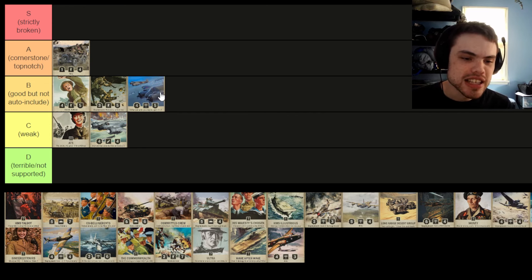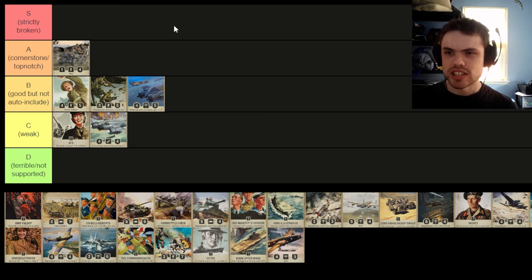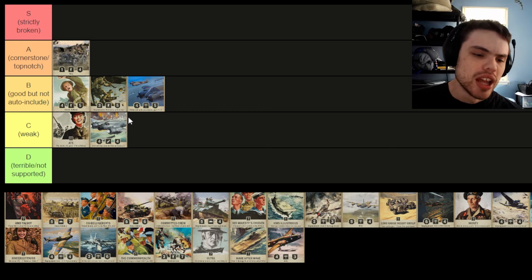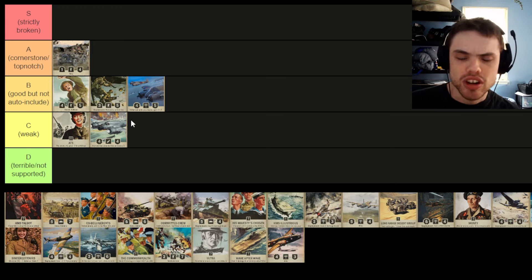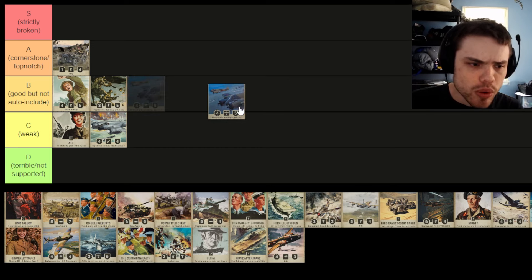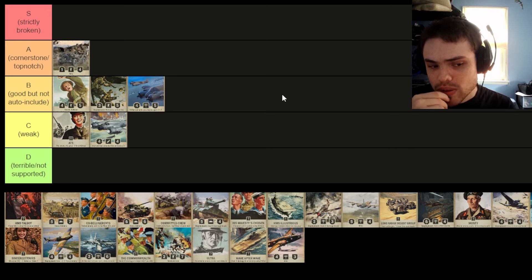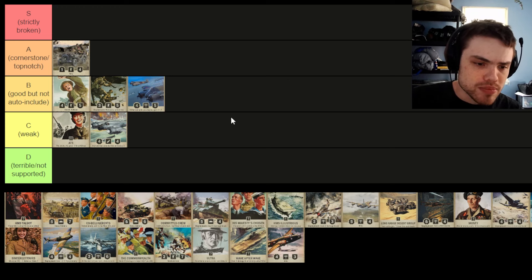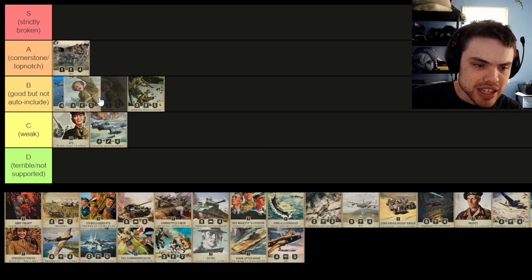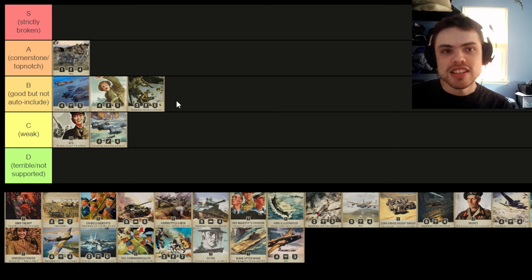Then we have the new Bowfighter — a 5-cost fighter with the passive effect: when you deploy a British air unit, give it +2/+2. This is a relatively new card and there's been big discussion on whether it should be played in air. I was skeptical, and from what I've seen people have landed on no, this should not be played in air — though it always has the potential to see play later if the meta slows down. We're going to put it in B tier. The effect is powerful, it can snowball quickly if your opponent doesn't have removal, it's a fighter so it deals damage back, and it offers a scary body. I'd put it at the top of B tier — better than Canadian and Parachute, but doesn't quite get into A tier.